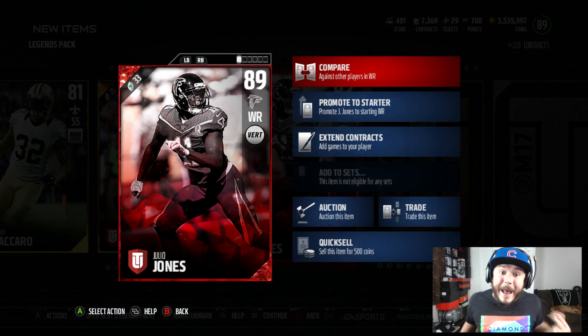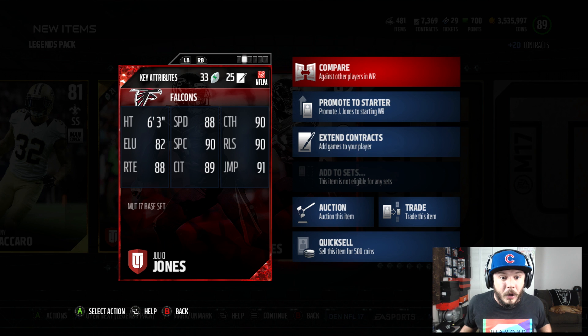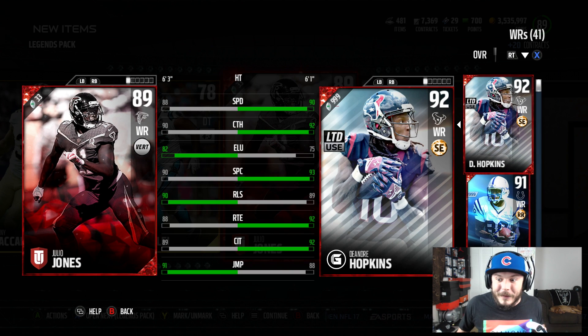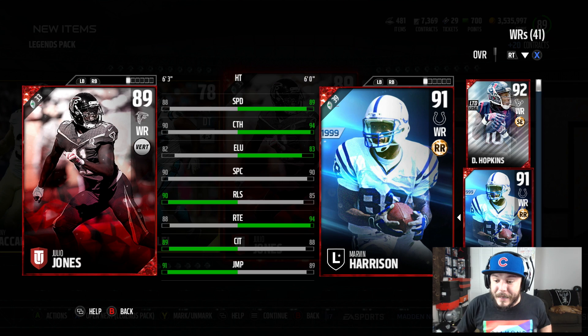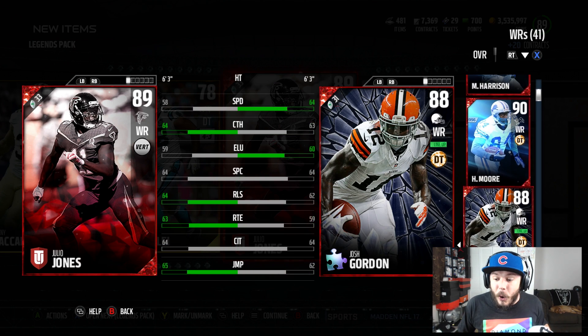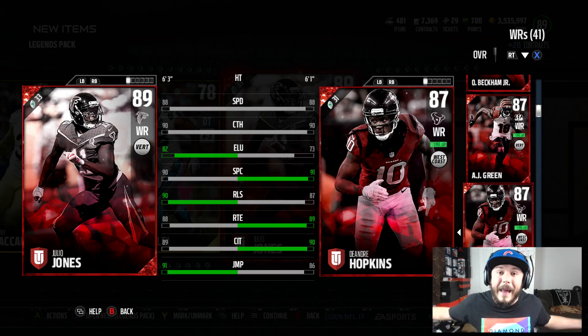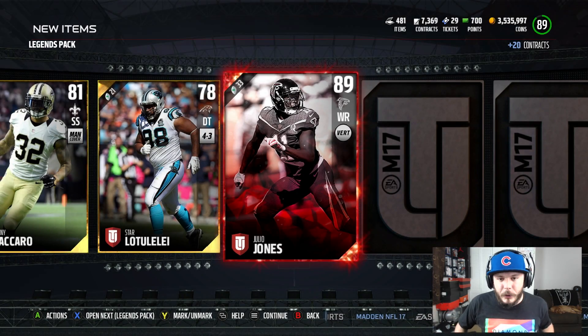89 overall Julio Jones! What? This is our best pull. Oh my God — 88 speed, 90 catch, 89 catch in traffic, 90 spec catch. Bro, we got so many wide receivers: Marvin Harrison, Herman Moore, Josh Gordon, Odell Beckham, AJ Green, DeAndre Hopkins, Julio! Oh, it's lit, dude. It is lit.